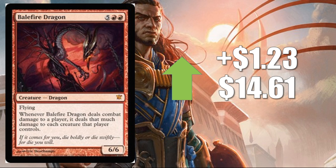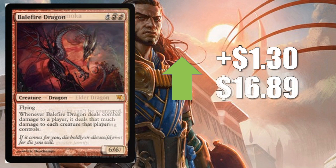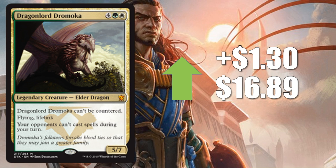Number four: Balefire Dragon from the original Innistrad, up $1.23 to $14.61. This card has never been reprinted and it's a great upgrade for the Commander 2017 Dragon deck — feels like every week we're finding new dragons to slam into that deck, and here's the latest one. Number three: Dragonlord Ojutai, up $1.30 to $16.89. We've talked about this card previously since the Commander 2017 deck came out; it's back on our list today and it's an awesome upgrade.